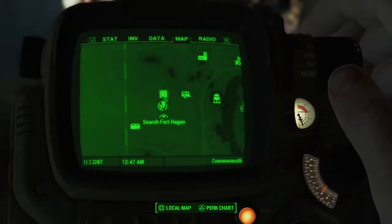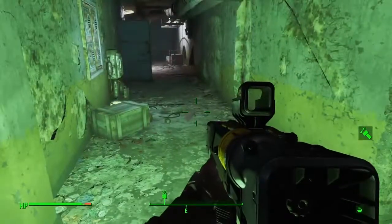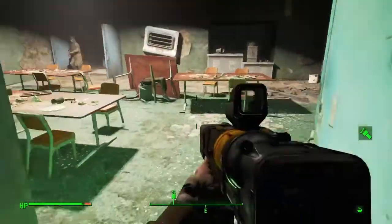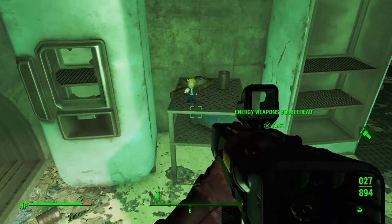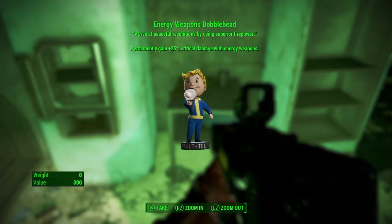One small note while you're here in Fort Hagen: before you actually make it to Kellogg, you'll come to a specific area and there'll be a cafeteria on your left. If you come into this cafeteria, you can find the Energy Weapons Bobblehead. This is especially useful if you have the Righteous Authority from doing the Paladin Danse mission and got that Righteous Authority Legendary Weapon.